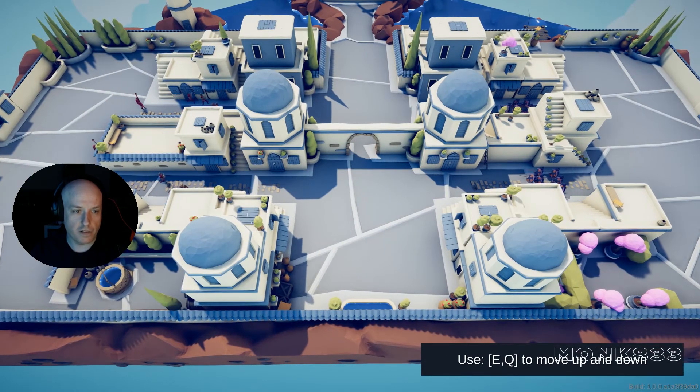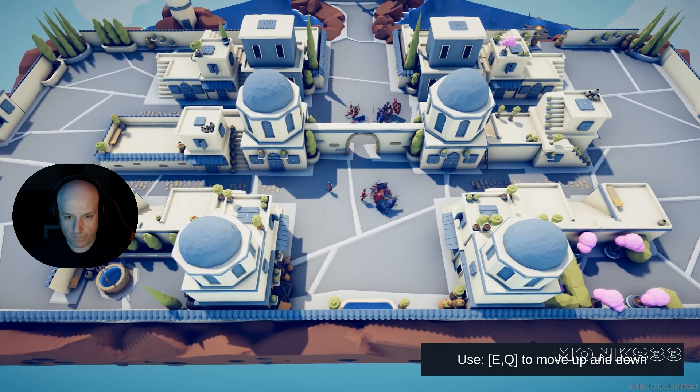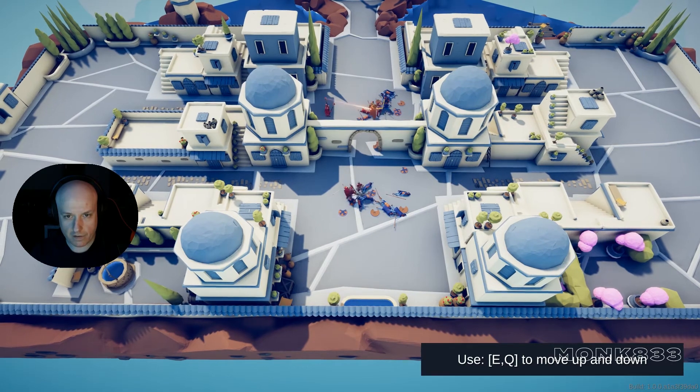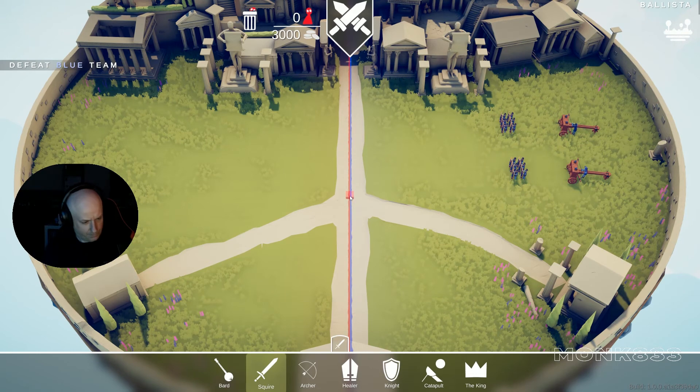Oh no, the healers went the wrong way. The knight is pretty strong. Cool, cool. Wow, the knight — it's winning there! Cool, the knights. Yeah. Nice, we have two catapults. Let's build the catapults as well — it's 1000.